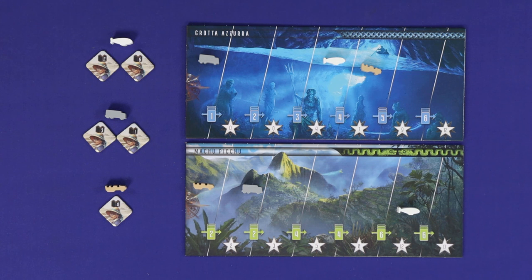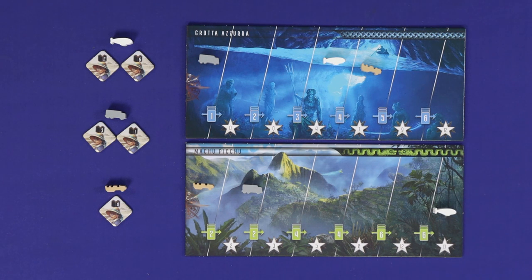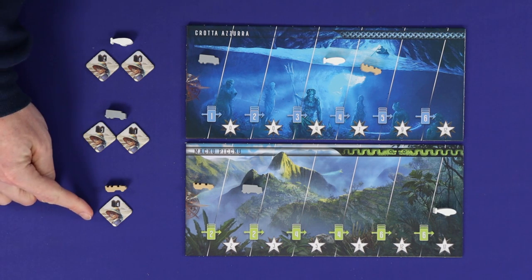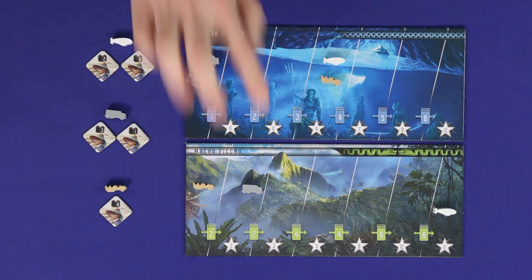If you use the professors, then in season setup you'll lay the six professor tokens on the table. When you play a professor set, take any one professor token equal or lesser than the size of your set if possible. At the end of a season, add up your professor points. Whoever has the most or equal most gets one free advancement on a track of their choice, and whoever has the fewest or equal fewest must choose one track and move one step backwards.